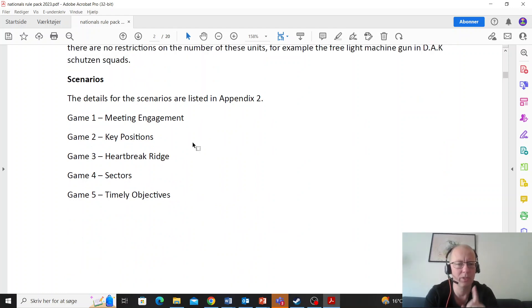They will be playing five scenarios: Meeting Engagement, Key Positions, Heartbreak Ridge, Sectors, and Timely Objectives. These are the same scenarios we're seeing at more and more international tournaments — they work well as competitive scenarios.